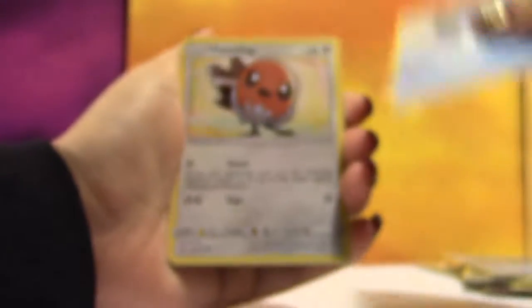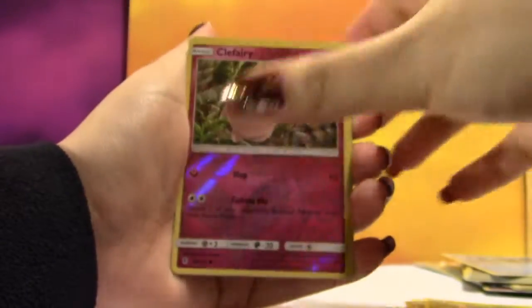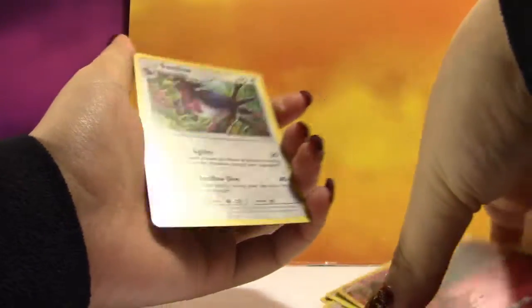Next pack, we have a Darkness Energy, an Energy Lotto, Machoke, Gogoat, Fletchling, an Alolan Vulpix, a Gothita, a Chansey, a Petlil, a Reverse Clefairy, and a regular Rare Swellow.